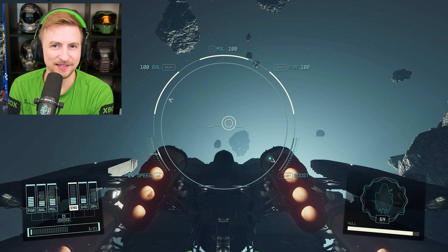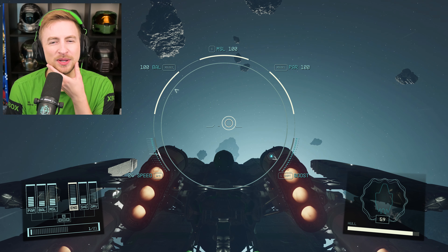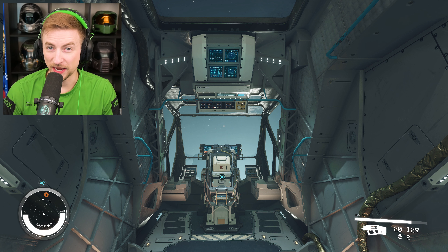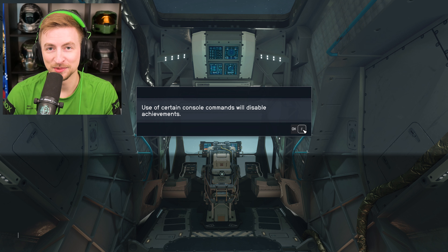I realized I haven't played with console commands in Starfield yet, and I was inspired by my friend Alana Pierce to play around in outer space. Let's get going, shall we? I'm just gonna stand up. Let's start by getting into space. All you need to do to get into space is press the tilde key. We're not gonna get achievements — don't worry, I have a backup save.